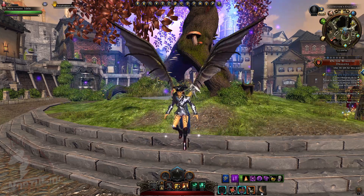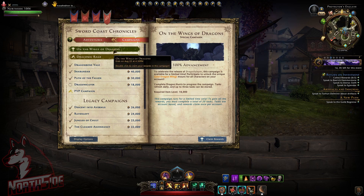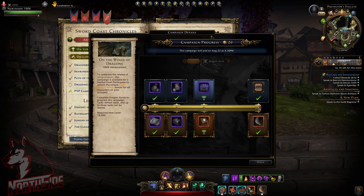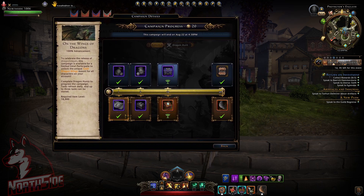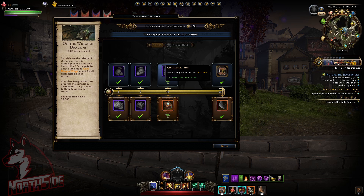What is up everyone, Northside here. The campaign on the Wings of Dragons is coming to an end — it ends on August 22nd. So if you were doing this campaign progress every day on the live shard, in two days you will be able to get this gold dragon wings account-wide mount and also a title.